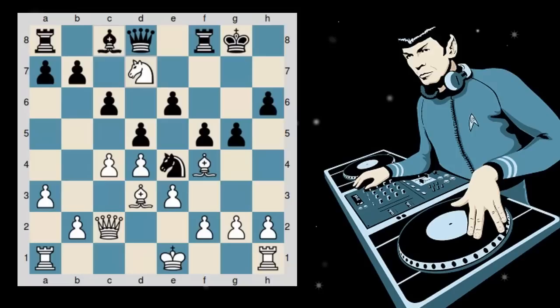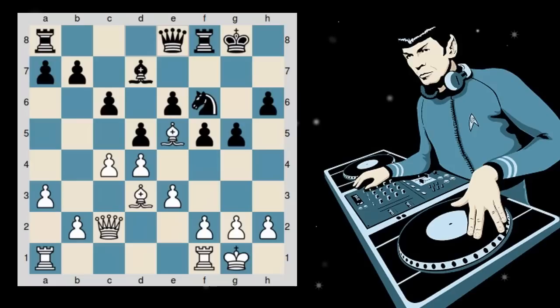Knight takes on d7 — there's no time to take the bishop because the rook's attacked. Bishop takes, and the bishop comes into e5, absolutely unopposed. The knight goes back to f6, castles, queen to e8, bishop to e2 taking the h5 square away from the queen, and g4. The problem with g4 is that these pawns can be undermined easily. White did that with the move f3, g takes f3, and rook takes on f3.